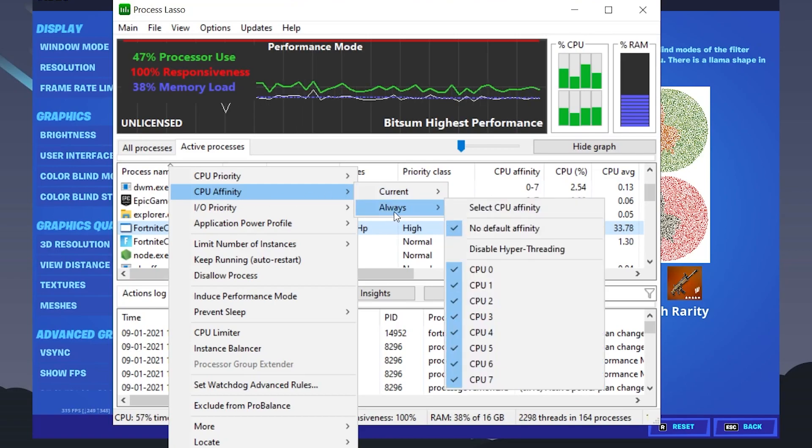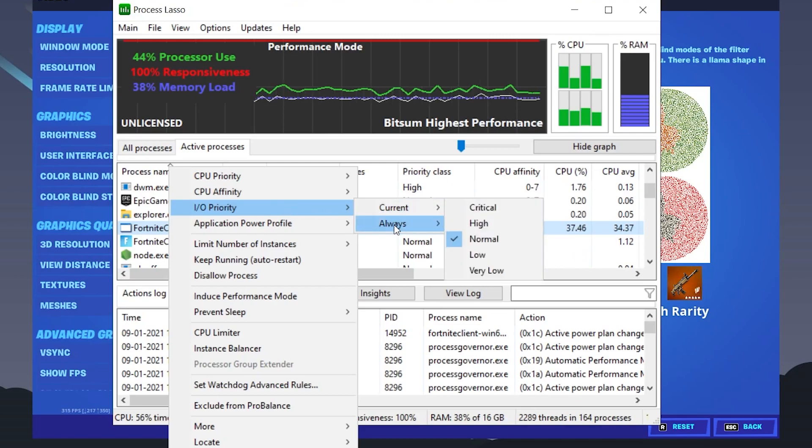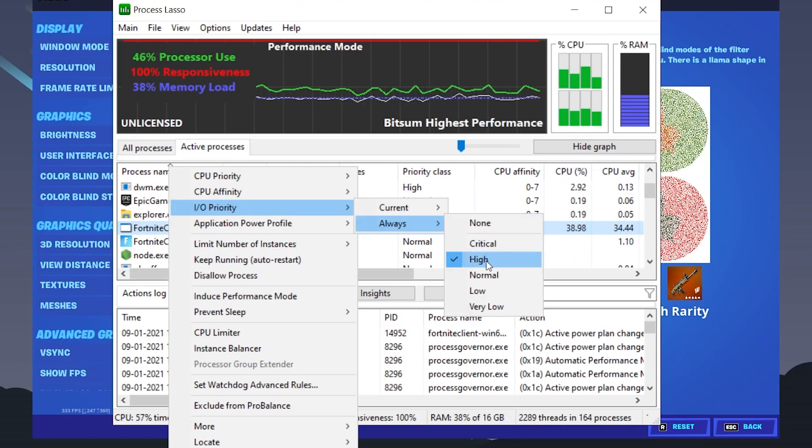Next is CPU Affinity — go to the Always section, set it to all your CPUs, check mark No Default Affinity, and uncheck Disable Hyper-Threading. Then go into Input and Output Priority — go to the Always section and also make sure to set that to High as well. These settings will reduce our input delay in Fortnite and in any other game.